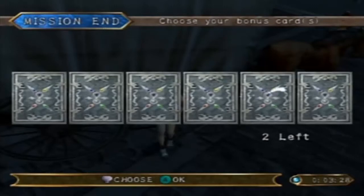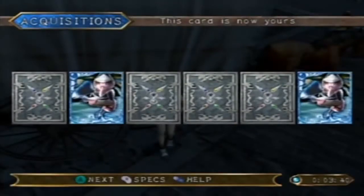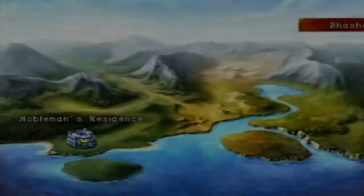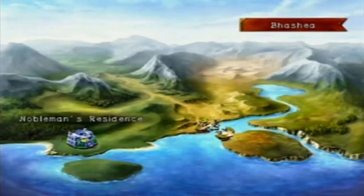I can select two cards as rewards but I don't know what they do — it's not fair if I can't see them. It turns out to be two copies of the same card, and it's not even a card I wanted. I think I can go back and revisit that place, but whatever.